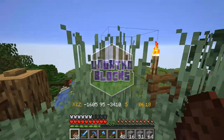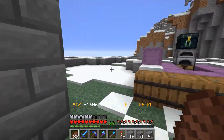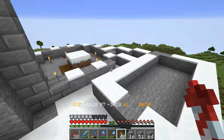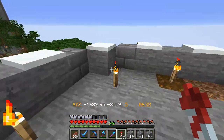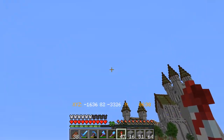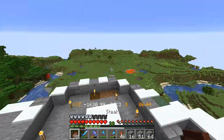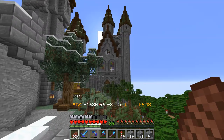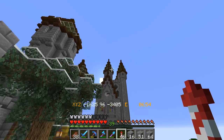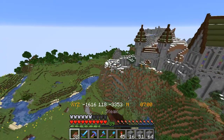Hello everyone, it's Toby here back for a brand new episode on the Unorthodox server. We are once again going to be working on our castle, and more specifically we are going to be working on this tower. That should complete some of the front skyline of the castle. It's going to be the tallest part of the front of the castle, going slightly higher than these towers over here, and it's going to look super cool.